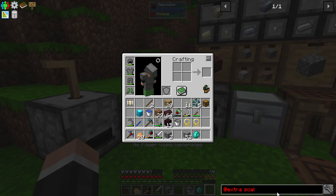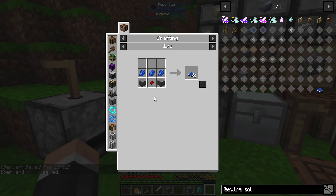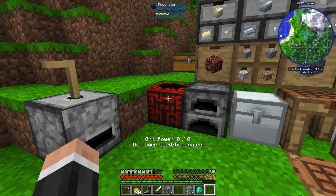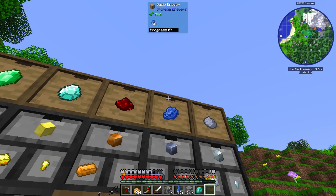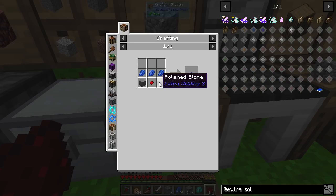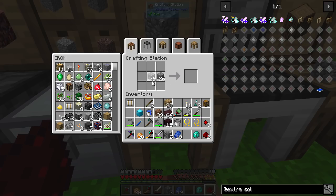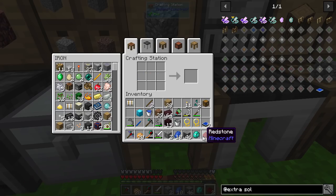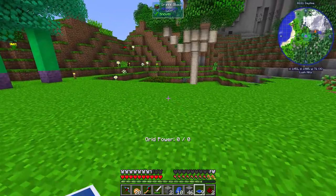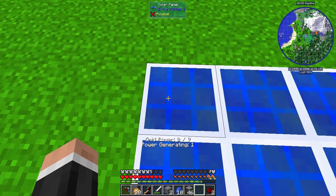The first thing we will need to make is solar panels. Gives power during daylight hours, must have clear line of sight to sky, power reduced by rain, base power given: one GP. These are made with some lapis to make three, and then polished stone, which you make from just normal stone bricks. Let's make three of those and then some polished stone - we get nine of those. You just put them out anywhere, but they need a clear line of sight to the sky, and each produces one grid power.